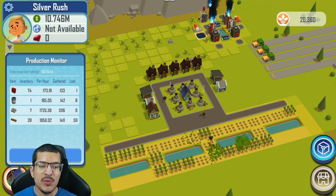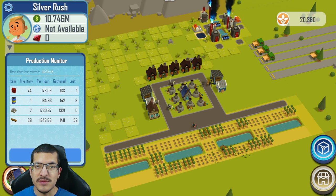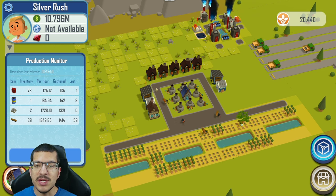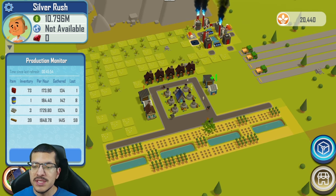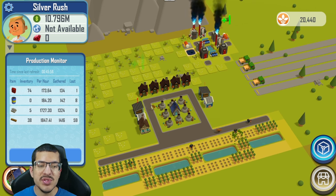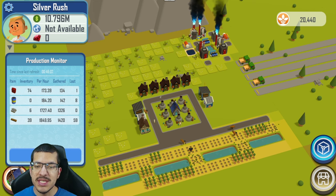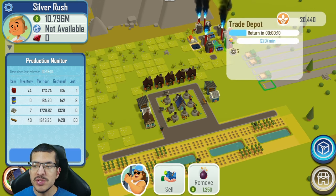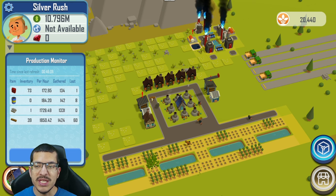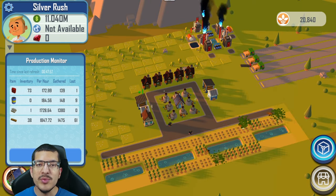If you're making 1,730 silver per hour, you would need 173 gasoline per hour to accommodate all the sales. For this setup I'm running a double gasoline setup, making all the gasoline I need to keep up with all the sales. I'm also running multiple trade depots so I never have silver waiting for a trade depot to sell it.